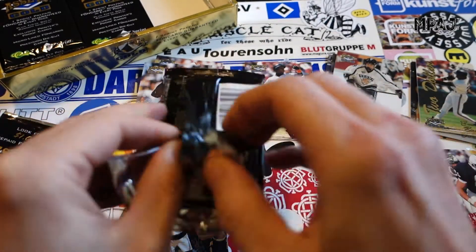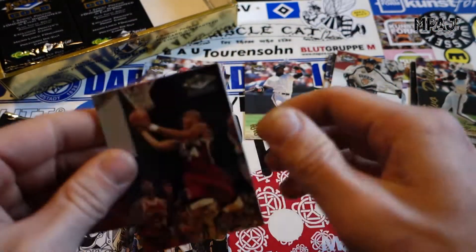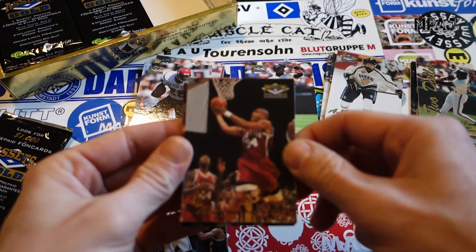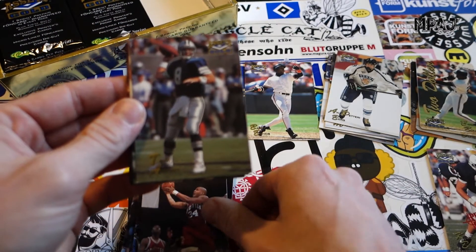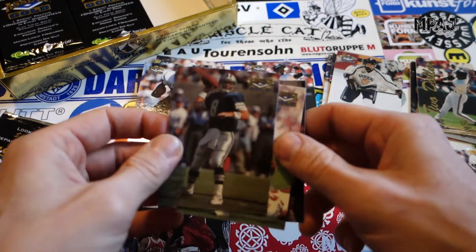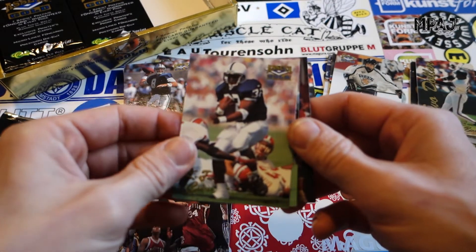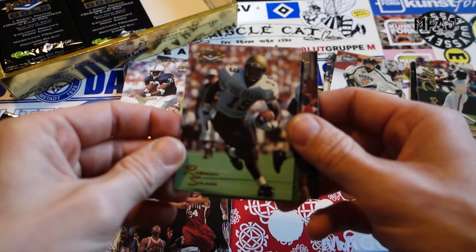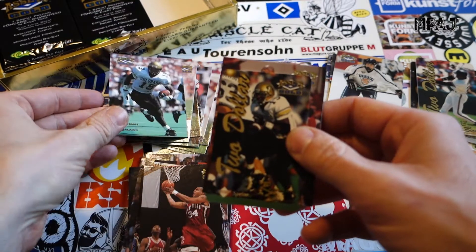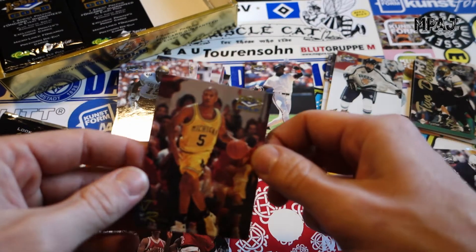The camera might have a problem focusing because we have too much stuff going on around the table — maybe I have to change that, but I like all the stickers. We got Corliss Williamson, Troy Aikman, Kijana Carter, Rashaan Salaam. And we got a Rashaan Salaam two dollar card and another Jalen Rose.